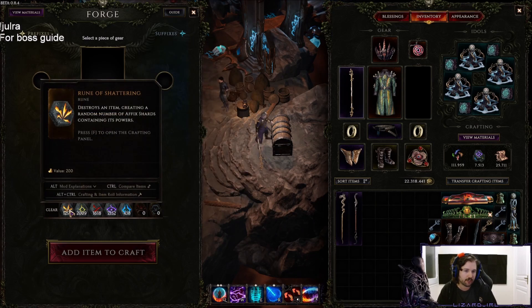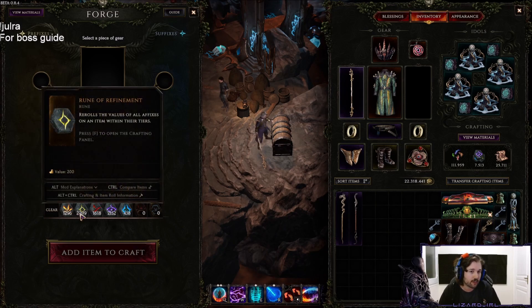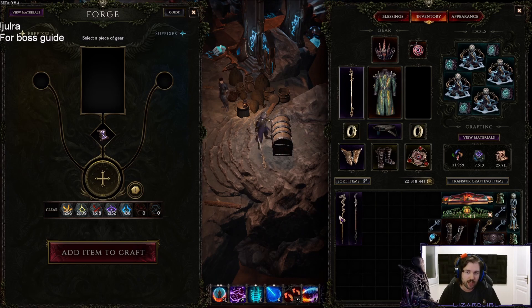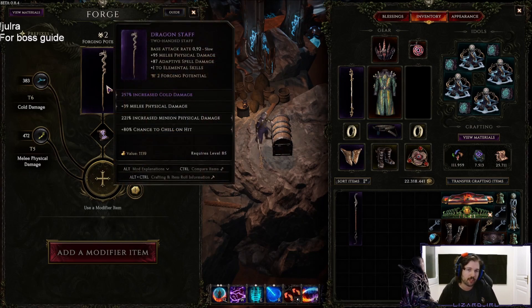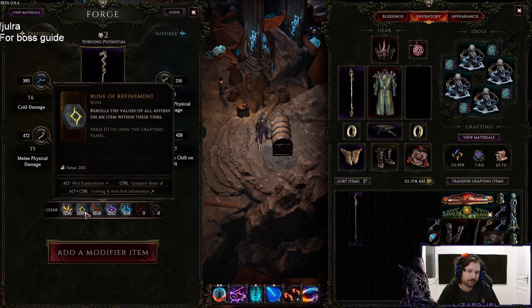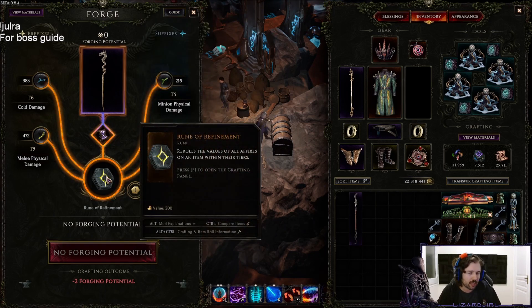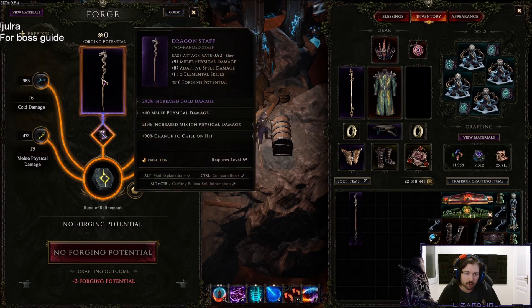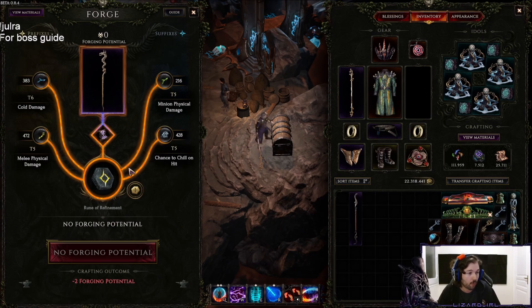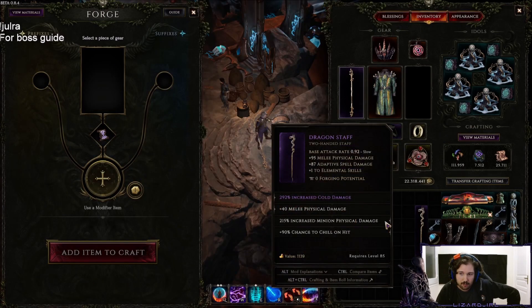You also have the runes. Rune of Shattering is like it used to be — you have an item, it has something you want, you put a Rune of Shattering and you get the stuff. Nothing has changed. Then you have Rune of Refinement — it re-rolls the affixes on something. So if the melee physical damage only rolled 39 which is the minimum, you go for Rune of Refinement and it rolled 40, a bit better. These runes are a bit underpowered at the moment — the cost is from 1 to 20 potential, whereas before it was like maybe one stability. I wouldn't recommend using Rune of Refinement unless it's absolutely mandatory — at the moment they're definitely underpowered in my opinion.